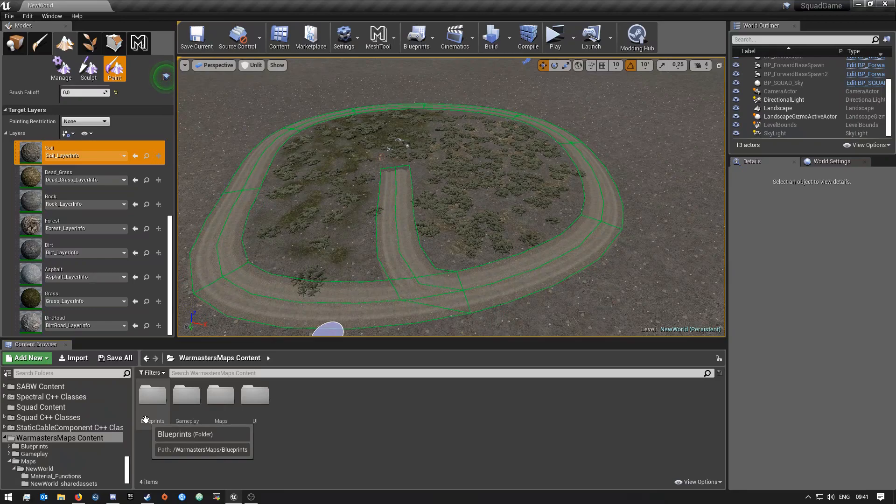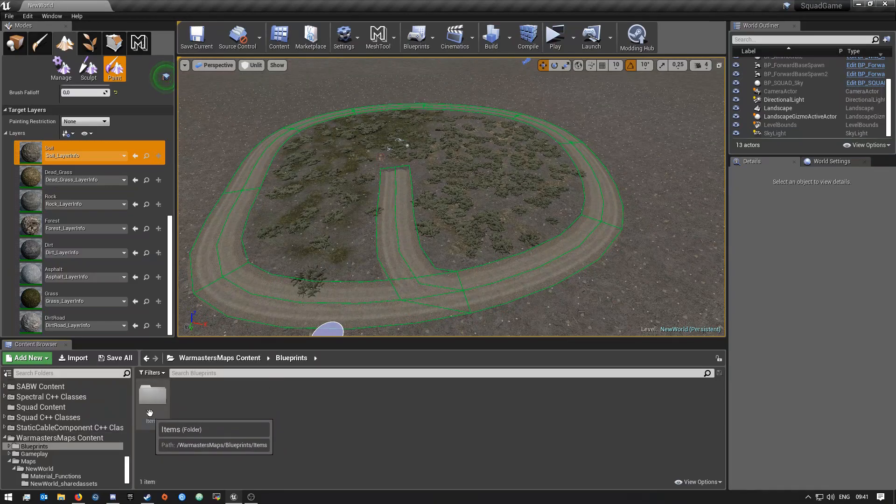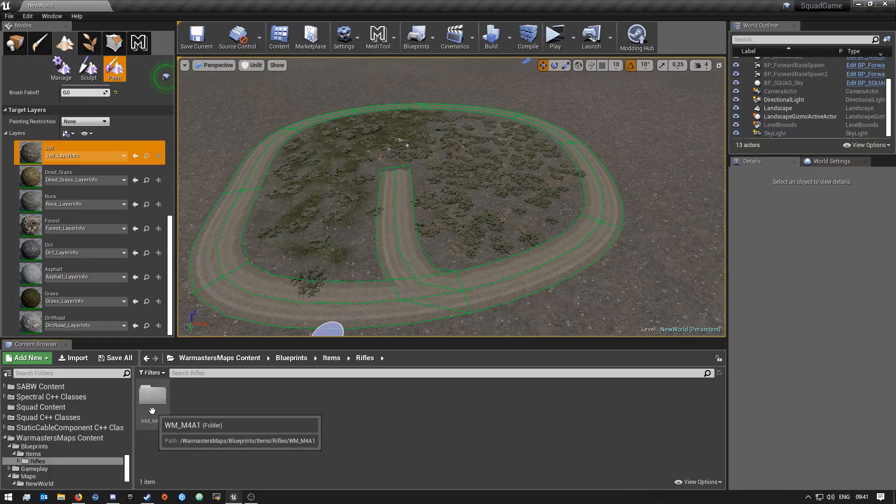I just have to tinker around a bit more, but I can show you guys the basic stuff on how you can get started to make your own custom versions of the M4 or the AK or whatever. With that said, the first thing you'll have to do is if you don't have a folder called 'blueprints' yet, create one — just right click and say new folder and call it blueprints. Inside of here, create another folder called 'items', and then in here create another folder called 'rifles'.